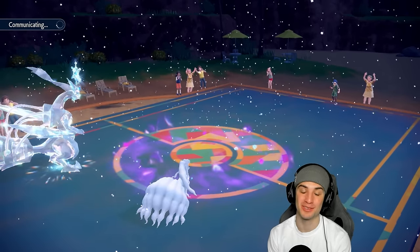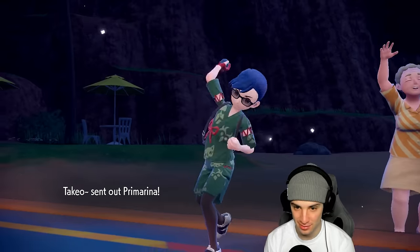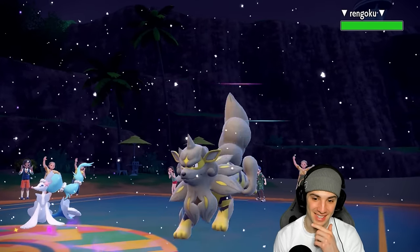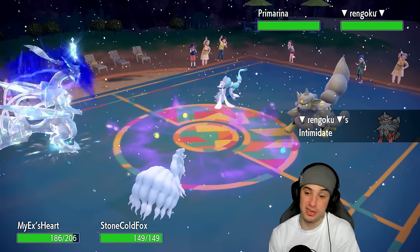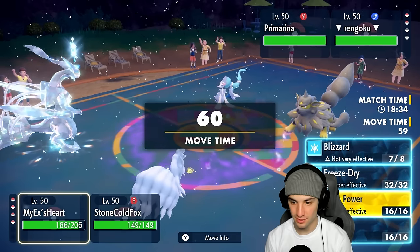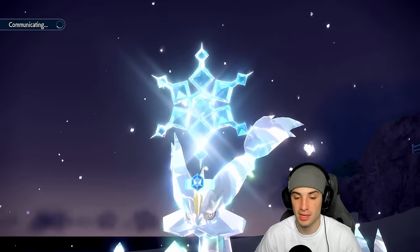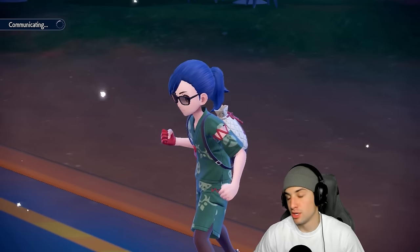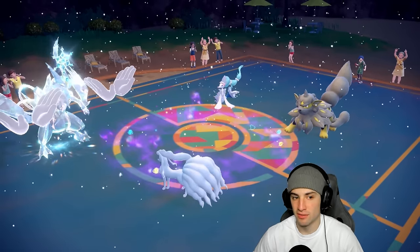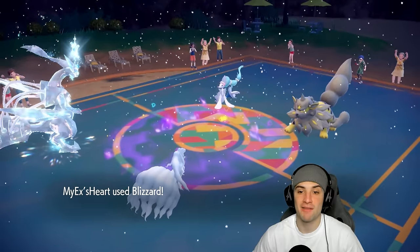Kyurem's also faster than the average Pokemon. Primarina comes out next — I'm cool with that. Arcanine can Intimidate me but Blizzard's still going to rip. Do we go Aurora Veil or just go for another Helping Hand Blizzard? I think we just go Helping Hand Blizzard again — chances are they're attacking and we're attacking. Ninetales should stay on the field so if Kyurem faints we can pop Aurora Veil next turn.